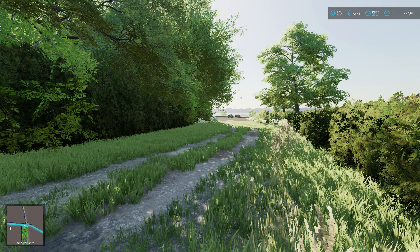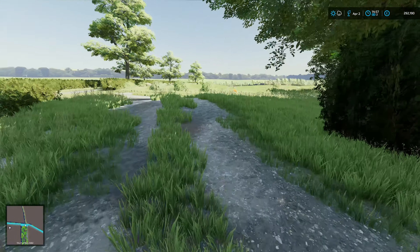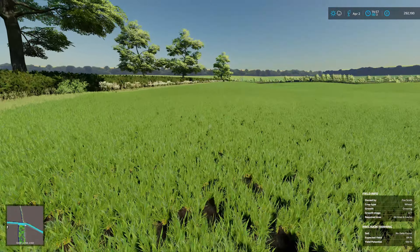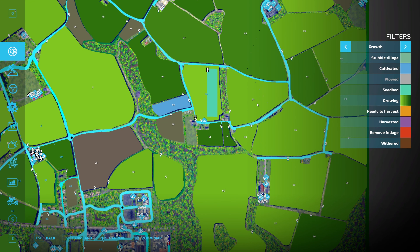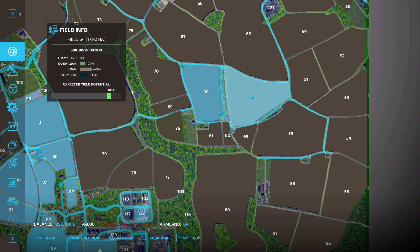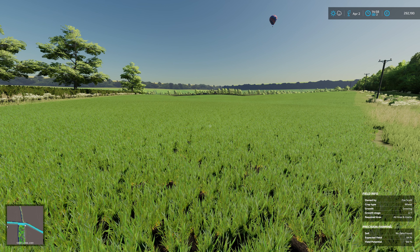I just took a bit of a break and was perusing the map, and field number 64 caught my eye. Now forget the money for a minute — 105% yield potential and it's got wheat in it already. We know we can make a fair bit of money from wheat, so I'm tempted to buy this.